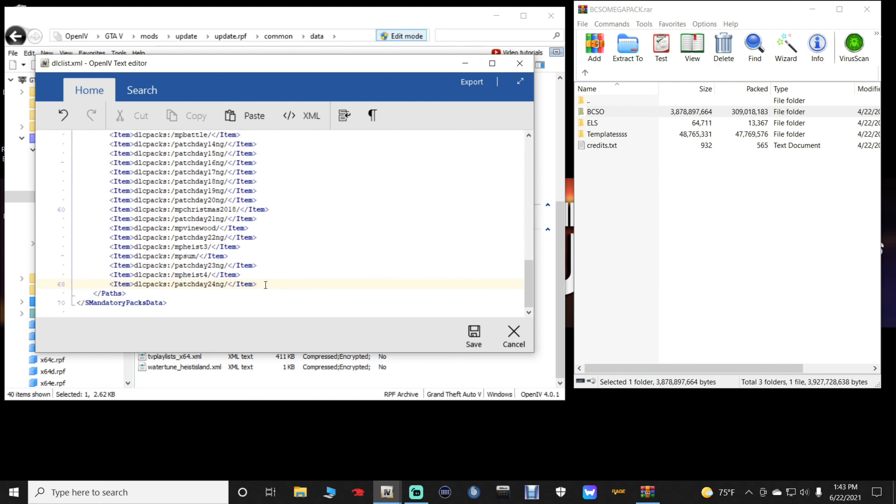Click at the very end of that last line where your cursor is blinking, highlight that entire last line, then right-click and click Copy. Go back to the end of that line and left-click until the cursor is blinking. Hit Enter once, then hit Control+V to paste that line. You should now have two of the same lines — that is perfectly fine.